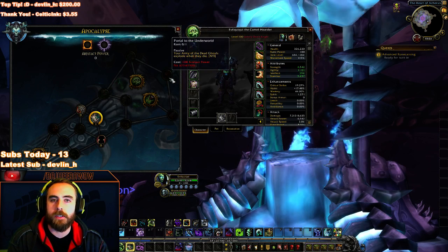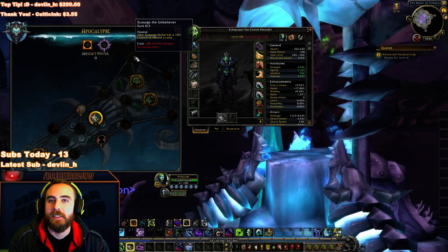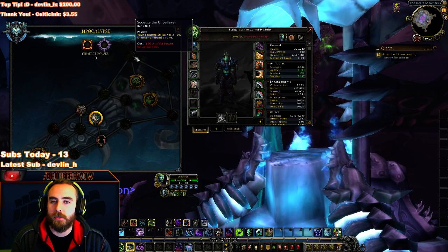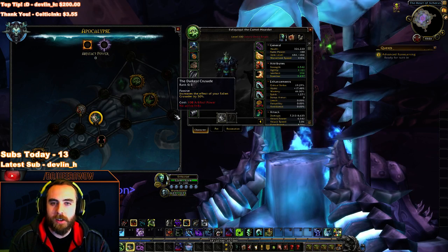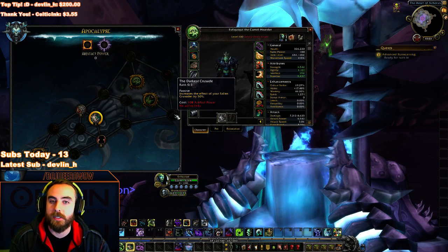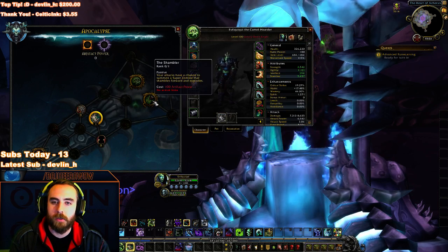Portal to the Underworld: your Army of the Dead ghouls explode when they die — that's pretty sick. Scourge the Unbeliever: your Scourge Strike has a 10% chance to refund a rune, okay that's nice. The Darkest Crusade: increases the effect of your Fallen Crusader by 50%, that's nice — so more strength and probably more healing. I haven't gotten a chance to enchant a weapon yet, so I'm not sure how that works.